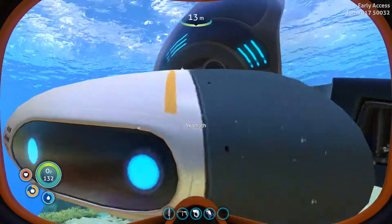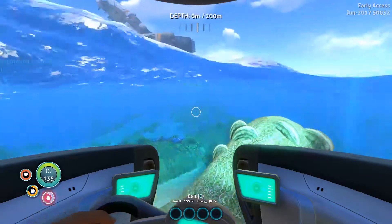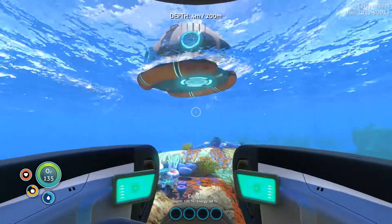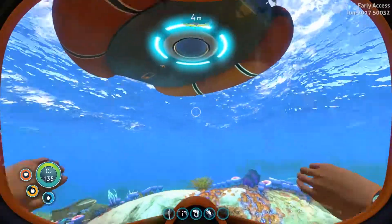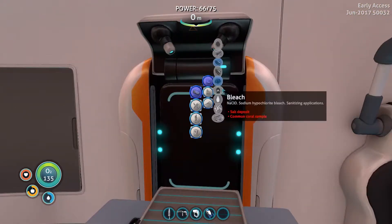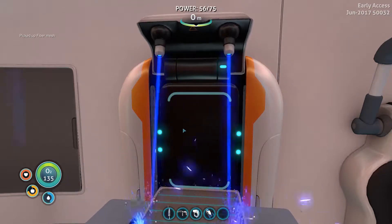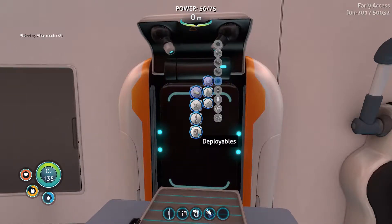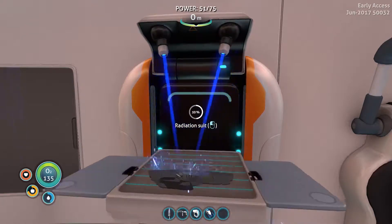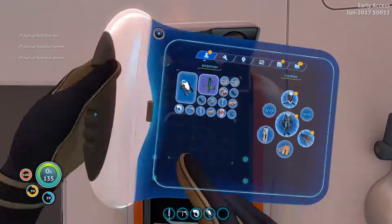In we get, come on Seamoth. There it is — life pod. What's our maximum depth? 200 meters, which is fantastic, that's all we need for the moment. Let's get in here, we need fiber mesh. We'll make two, fantastic. And personal equipment — radiation suit, fantastic. We now have the radiation suit, so we are now safe from the radiation.